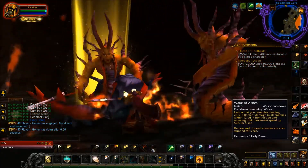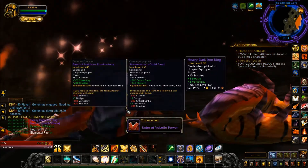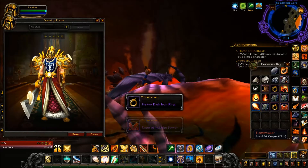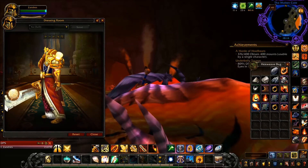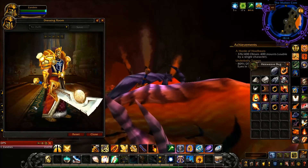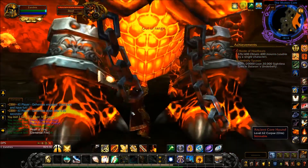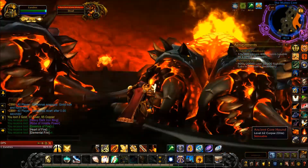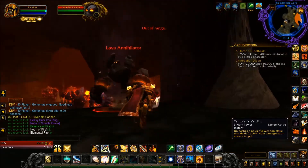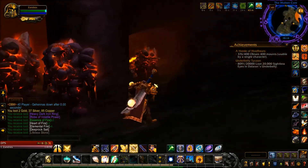Here's Gehennas and his two little attendants. He gave us the Robe of Volatile Power and the Heavy Dark Iron Ring. The Robe of Volatile Power — it's not a set item but it is a transmogrification item. It has little leaves and stems on the rear of the robes. When you kill trash in Molten Core, most of the time they won't give you loot — mostly Deep Rock Salt and Lifeless Stones, just boring stuff.